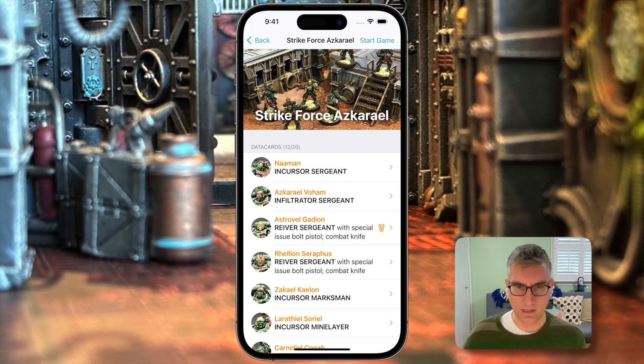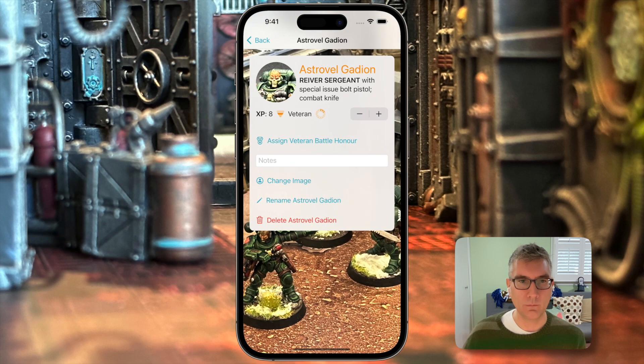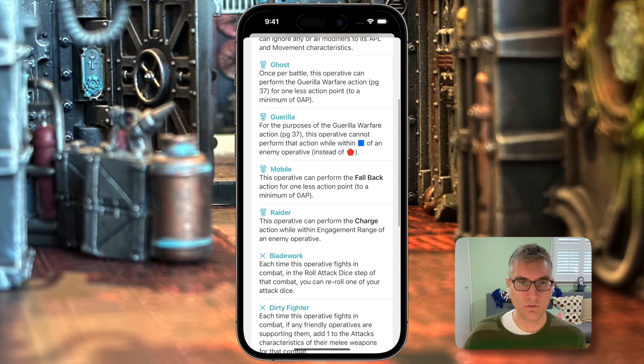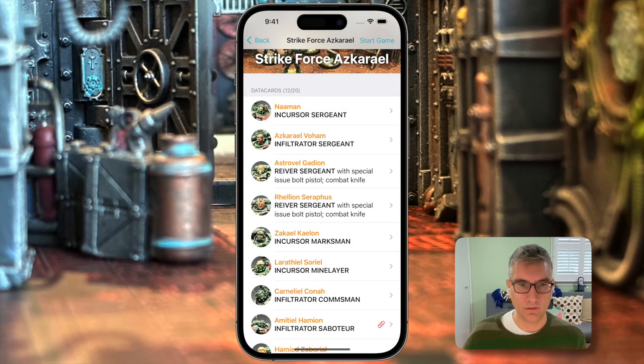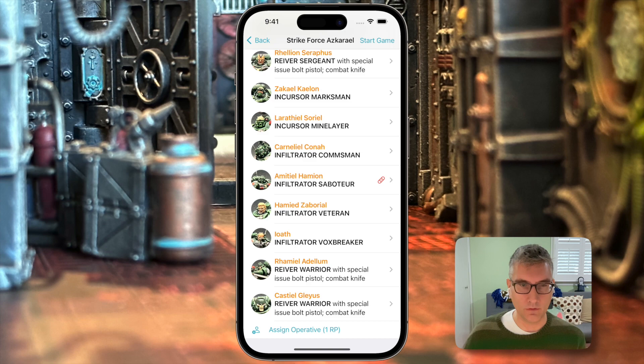That's the basics of game scoring. Looking back at our roster, Astrovel has a little orange medal next to his name, meaning he is leveled up and due for a battle honor. Tapping on his name, we see he's now a veteran with 8 experience, and we can click assign veteran battle honor. First it makes us select a specialism — he's a Reaver, let's go for combat. Then you can choose a battle honor. I like to randomly roll them, so we click random honor and he gets Vicious: add one to critical damage. Our injured operative still has a little bandaid to show he has a battle scar, and the one who was slain has been removed from the data slate.